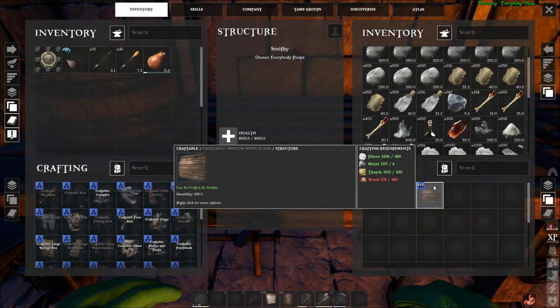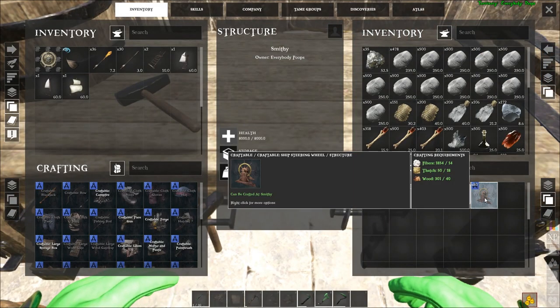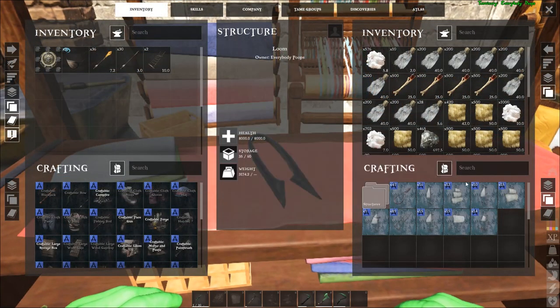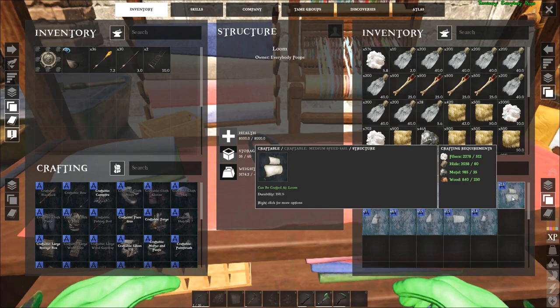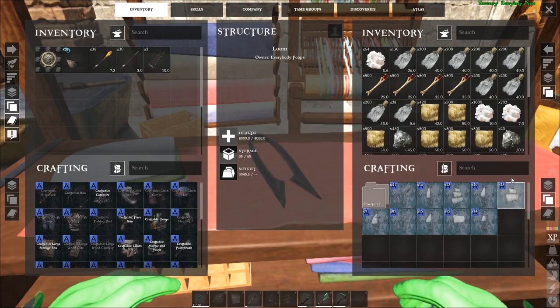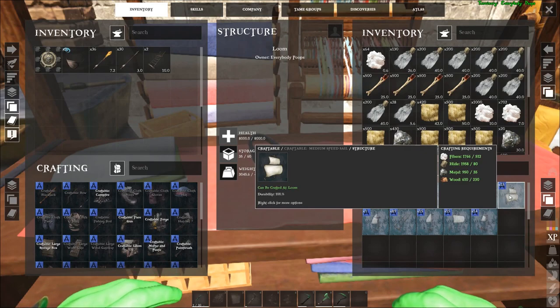I definitely recommend having an extra panel on deck to repair your ship, so craft one or two of those if you have the materials. You'll need one steering wheel, then head over to your loom to craft the two sails you decide on. We're going to craft one Medium Speed Sail: that's 512 fiber, 80 hide, 35 metal, and 230 wood.